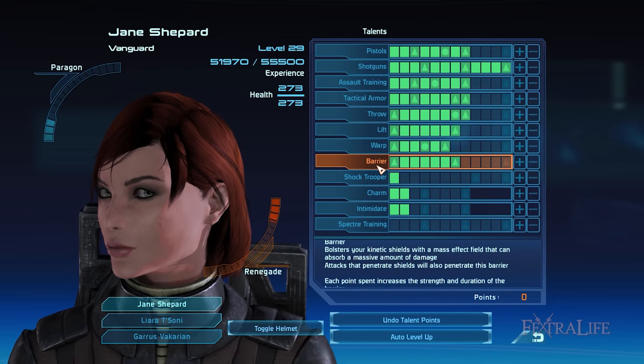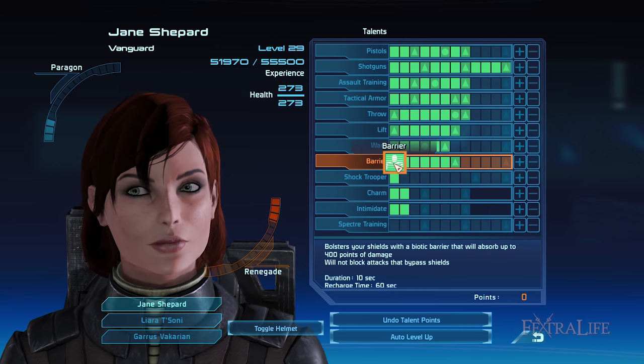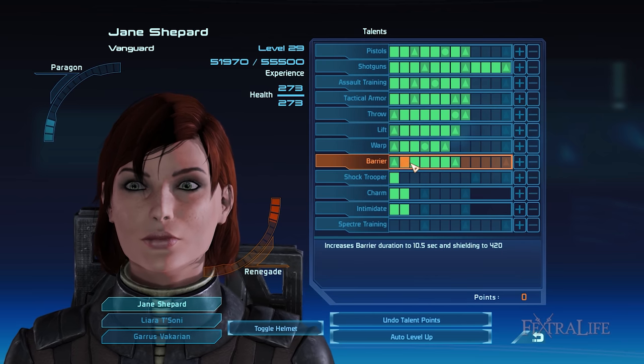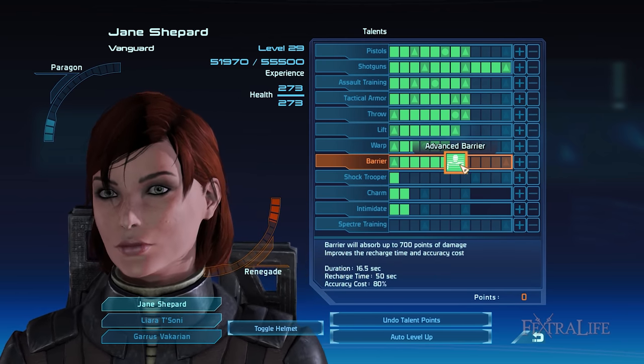Barrier is a very useful buff that makes the Vanguard more durable especially in tight combat situations, because this increases the amount of damage you can withstand before you start to lose HP. I suggest investing 7 talent points into Barrier to gain access to Advanced Barrier, which absorbs a ton of damage.